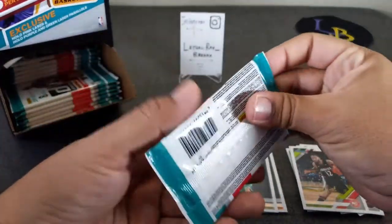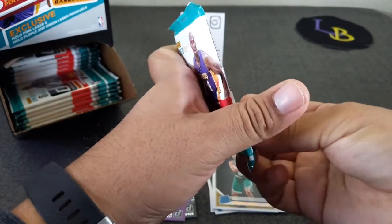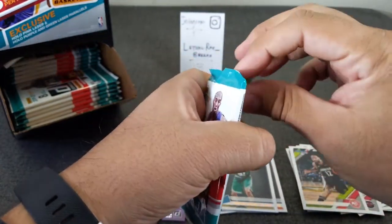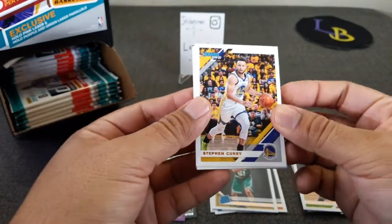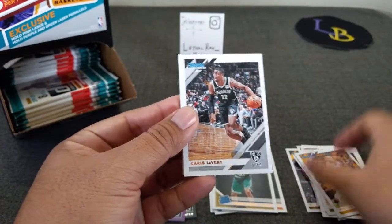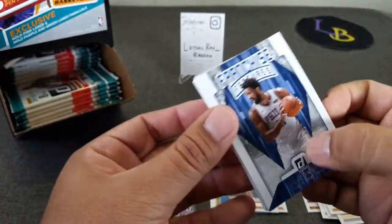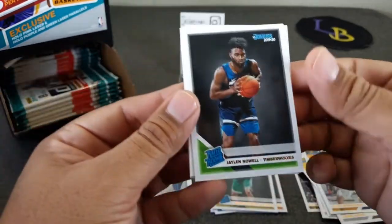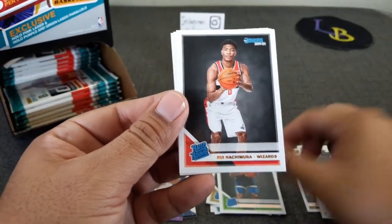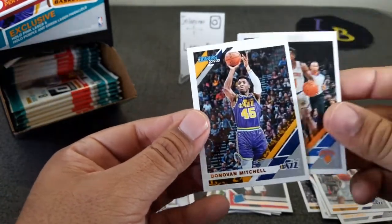I think the cards look pretty decent. Looking forward to Optic next year. Stephen Curry — cars over here — let's get up close and personal. Bogdanovic, and we got a Joe Embiid Franchise Features. Noel, and here's a nice one — Hachimura, Frank the Tank, and Donovan Mitchell.